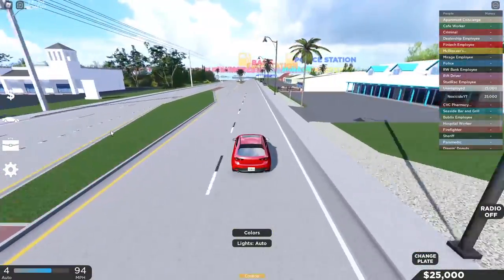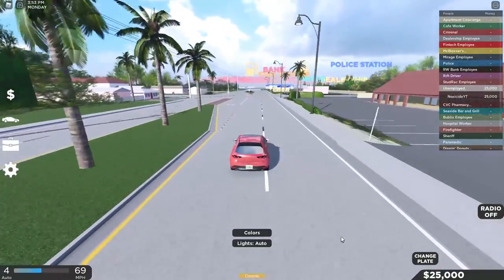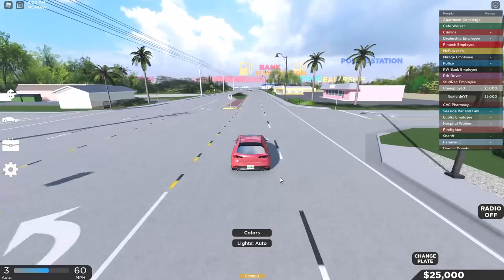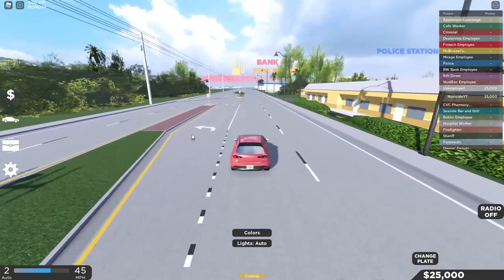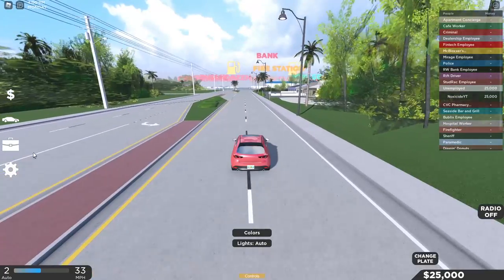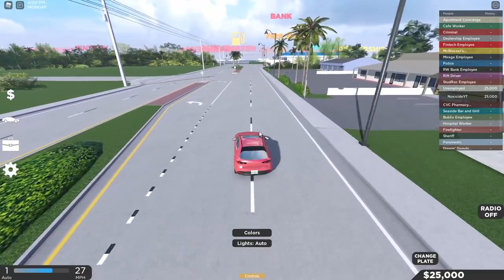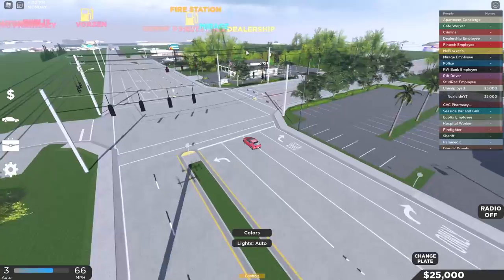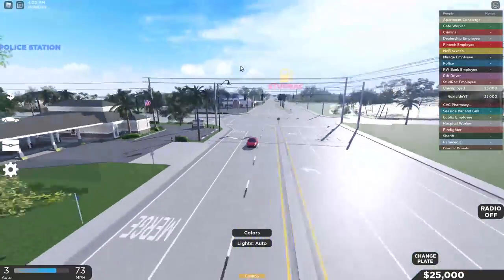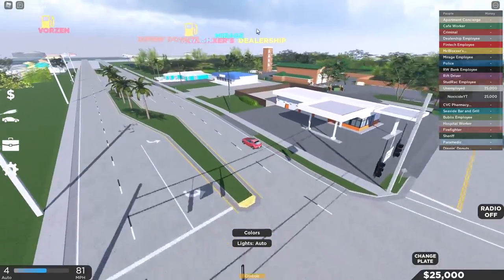If you just want to get to the dealership straight away upon spawning in to get a new car, you start with $25,000 — just be aware of that. So you can't buy the best car; you can't buy a Lambo, a Bugatti, or a Tesla. You can buy some decent car though. If you want to teleport over to the dealership, you can just change team, but I'll get into that in a bit. I'm just going to drive over to the dealership — literally just turn on that location marker and you'll be able to find it.